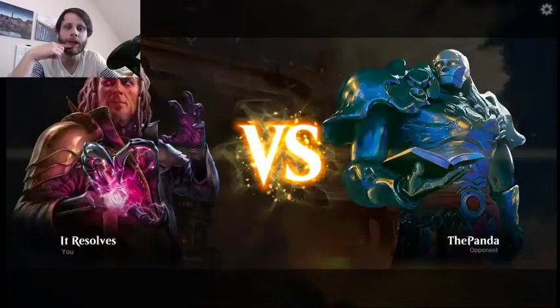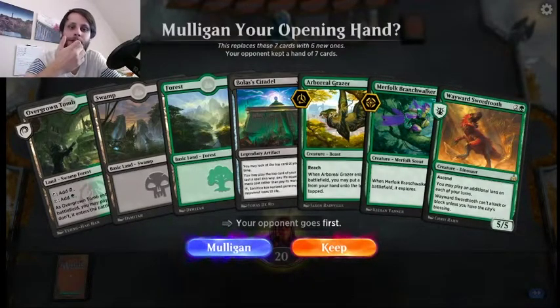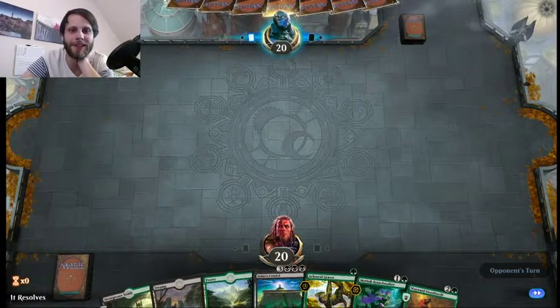Alright guys, here we are for game one with this very, very streamlined Golgari Citadel deck. This is actually a very, very strong hand. Turn one, we get to lay down the Grazer. Turn two, we actually get to Swordtooth and then potentially Branch Walker and something else the following turn. So I am definitely keeping this. Obviously, the goal here is to not get Thought Erasured, but we will see what happens. Unfortunately, you cannot plan on your opponent.